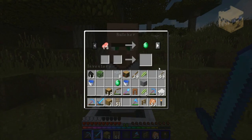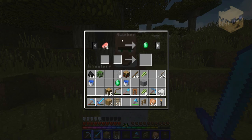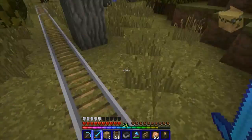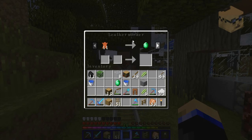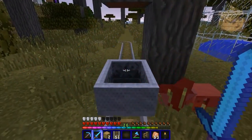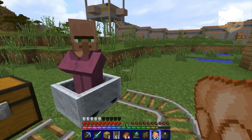Butchers — you just don't want to keep them at all. Just kill this guy. You can get some cooked meat from him and trade raw meat for emeralds, but it's not worth it. Bye. Let's see what this guy is — a Leatherworker. I'm not a big fan of Leatherworkers either; you can't really get much from them, maybe some leather or a saddle.